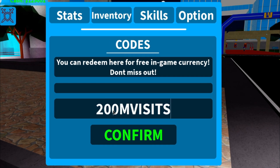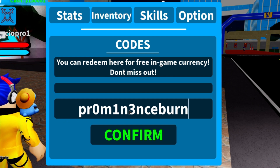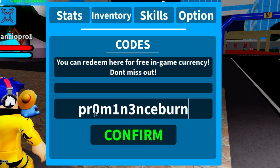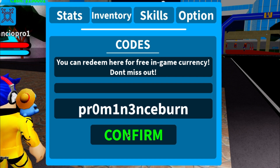The first code — make sure you put in the capitals — is '200MVISITS'. As you can see, that gives you 25,000 cash, which is awesome. Then we have code 'PRO013' — put in exactly as shown and confirm. That gives you 55,000 cash, which is also amazing.